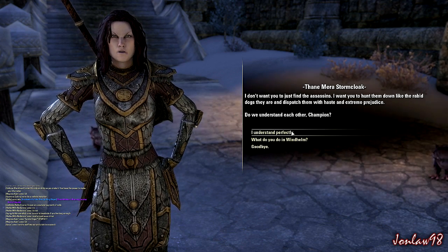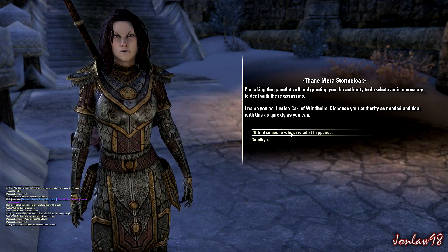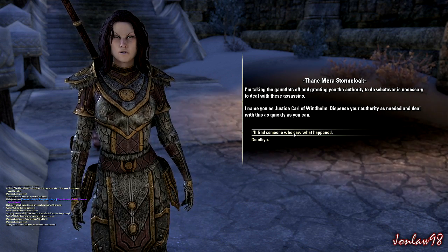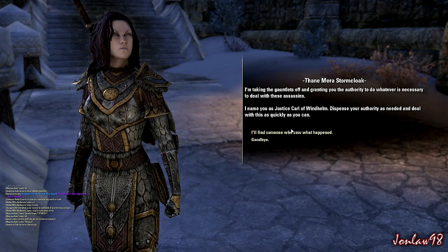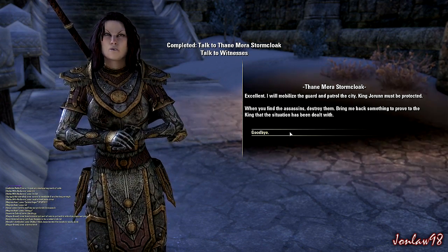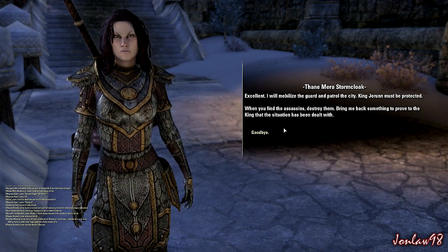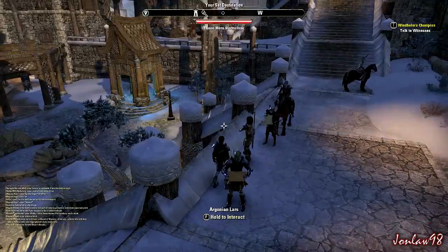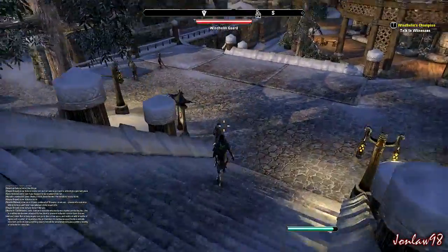Do we understand each other, champion? I'm taking the gauntlets off and granting you the authority to do whatever is necessary to deal with these assassins. Hell yeah! Boss status! I am just a Carl of Windhelm — dispense your authority as needed and deal with this as quickly as you can. I will mobilize the guard and patrol the city. King Yoran must be protected. When you find the assassins, destroy them. Talk to witnesses.